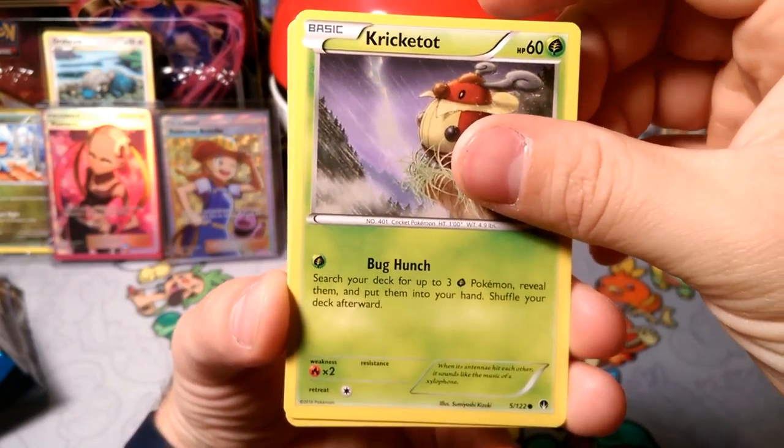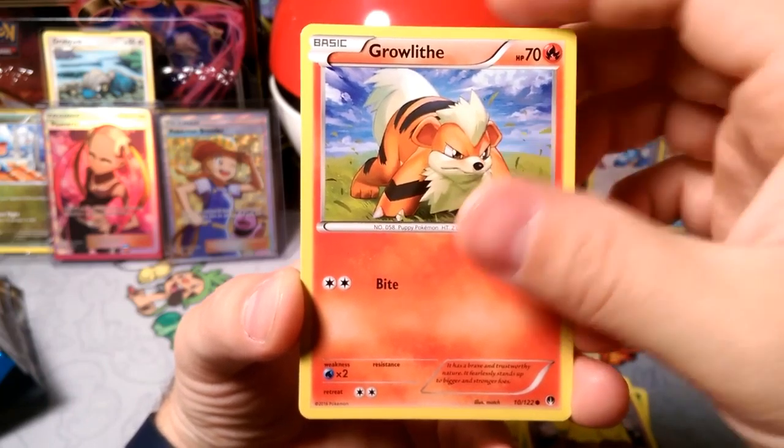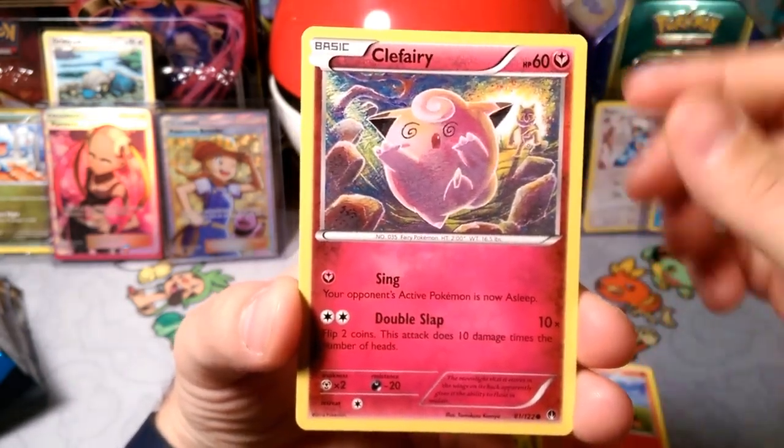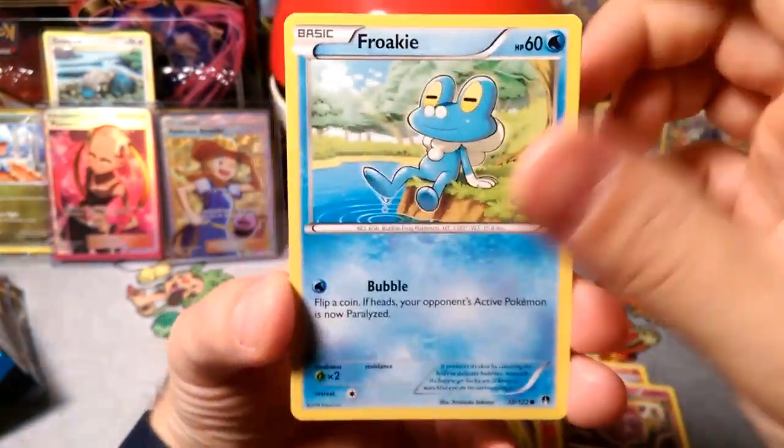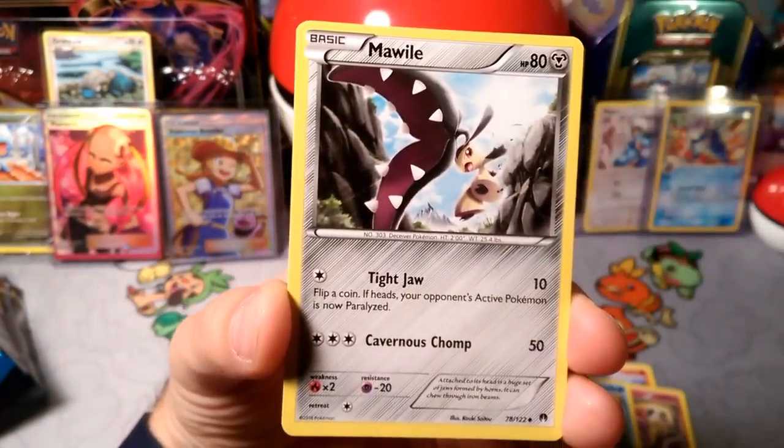We got Cricket Top, that bunk bug hunch. We got a Drowzy, Growlithe, Clefairy. We got Froakie. Max Elixir — there's a good one right there. That's what we wanted.